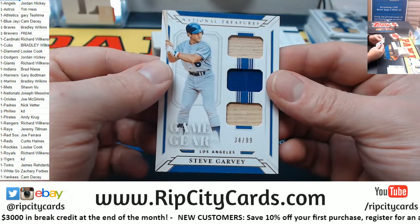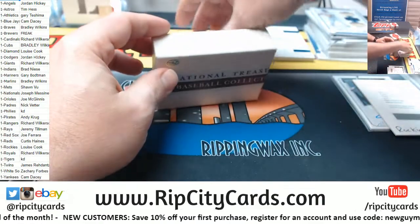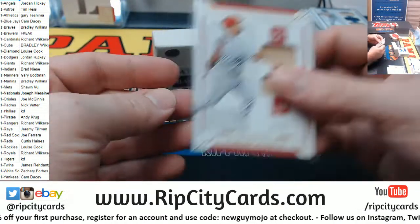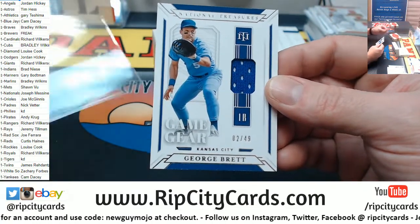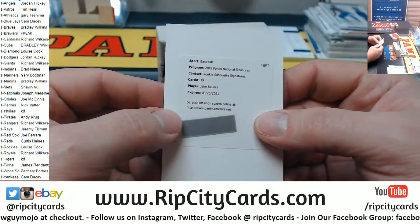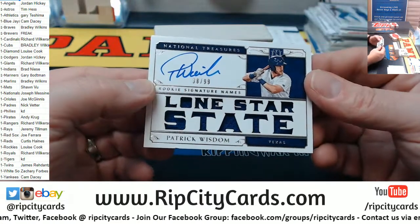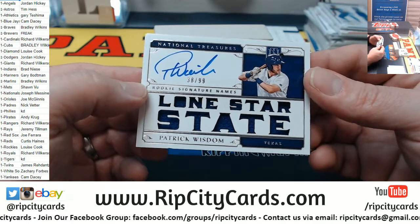Steve Garvey to 99 for the LA Dodgers. Pujols to 25 — this is a thick one — for the Angels. We've got a George Brett to 49 for the Kansas City Royals. We've got a redemption for Jake Bowers, rookie silhouette signatures. A Patrick Wisdom, rookie signature names, 38 out of 99, Lone Star State for the Rangers.